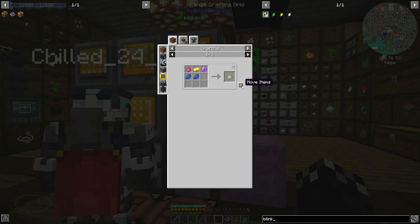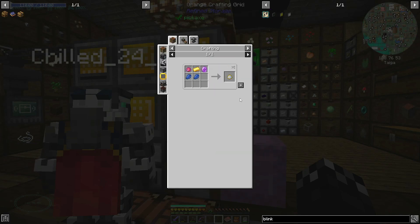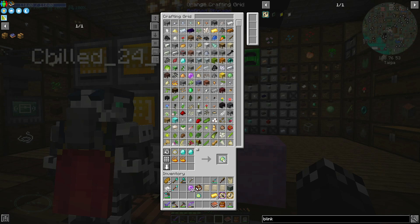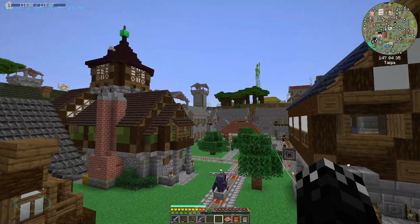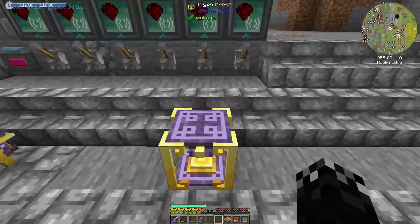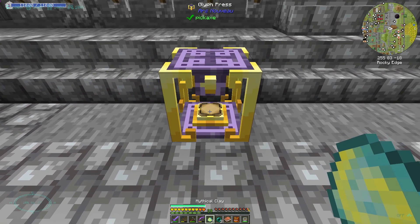I need two more of these and then the mythical clay - there's four of them, and then four ender pearls. We've got 8,800 so I think I'm good. Let's make these glyphs. Should be able to do just what I was doing before - clay first, then ender pearl. It is very fancy. Not enough mana - let's run the spawner. Still not enough. There we go, there's enough now. Turn that one off for a second - with the skellies maybe. I've got enough.